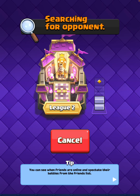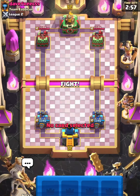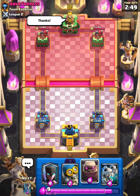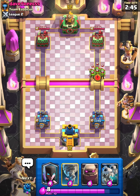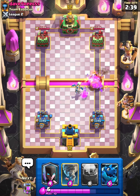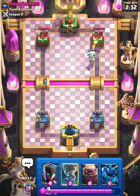It shouldn't be that long to find a match — it's only League 2. Today there was a big NFL trade: Stefan Diggs went to the Texans. I thought that was pretty crazy. I think the Texans are a solid 10-win team this year. We'll just start off with a Bomber in the back. He has Skeleton Dragons as well — don't want to take too much damage for no reason.